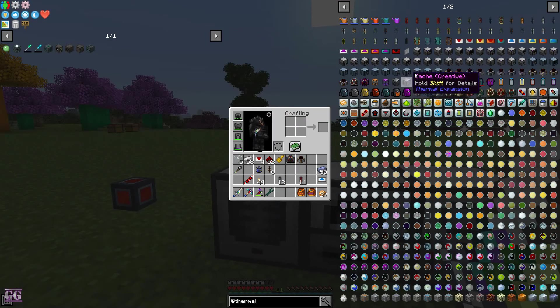In Ender IO, you can see there's a power line, a liquid line, and an item conduit — and it's all in one conduit block. At the tooltip it says 'fluid conduit,' 'item conduit,' and 'energy conduit.' So all three are combined, it's nice and neat and much more compact. That's the main reason why I push for Ender IO. This is still an awesome mod, don't get me wrong.